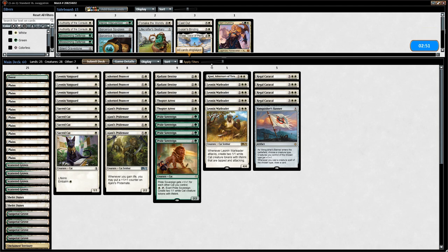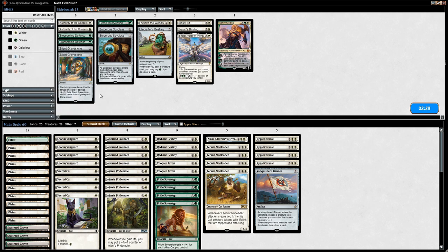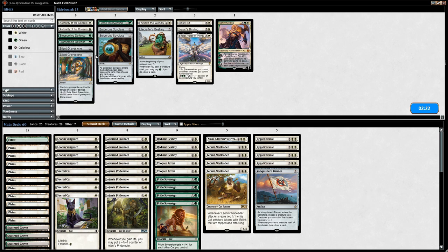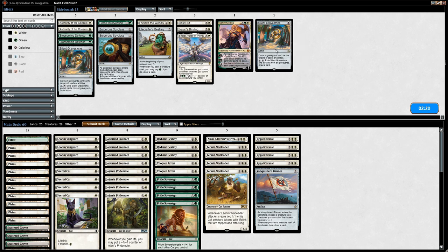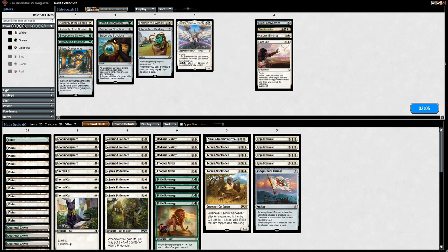Looking at our sideboard for game two: Silent Gravestone can shut down Gearhulk and Scarab God, plus we can cycle it. We want at least one Silent Gravestone without yet seeing Scarab God. Ajani seems good as both removal and card advantage. Cast Out and Ixalan's Binding seem good against their finishers. Blossoming Defense could be useful but we don't want to over-board.